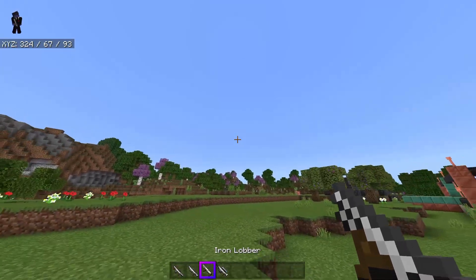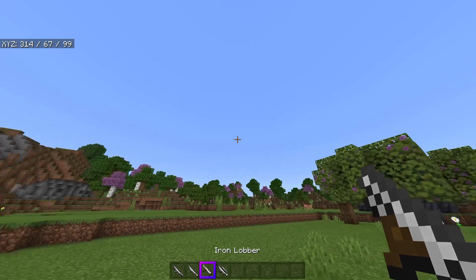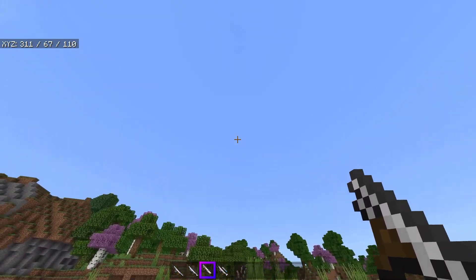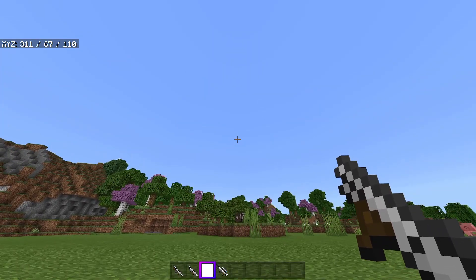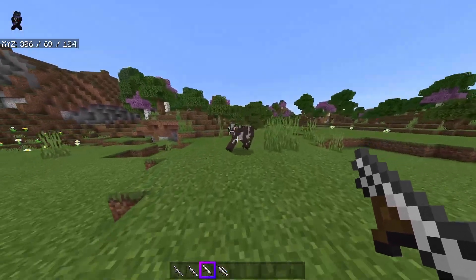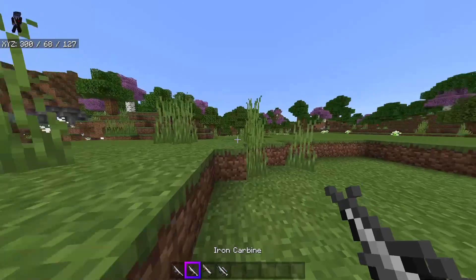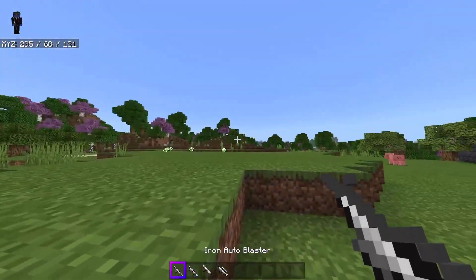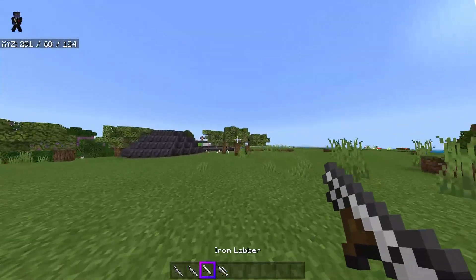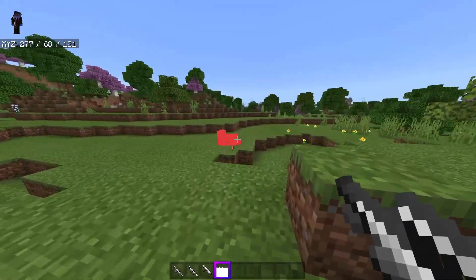Then there's the lobbers. Since I can't really do a shotgun-type thing, I did a lobber which is a close-range weapon that kind of lobs a projectile. You can't really use it effectively at long range — I'm struggling to hit this cow from here — but if I walk up and fire, it kind of acts like a sword. Lobbers do one more damage than the carbines.